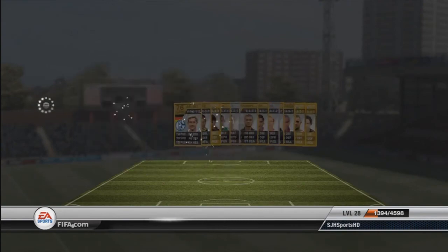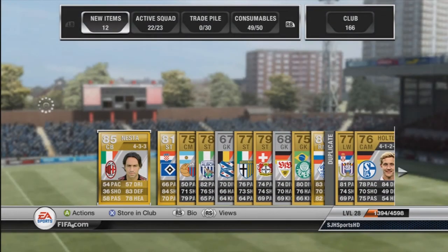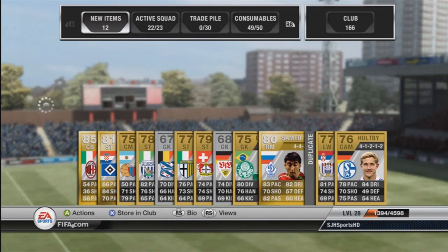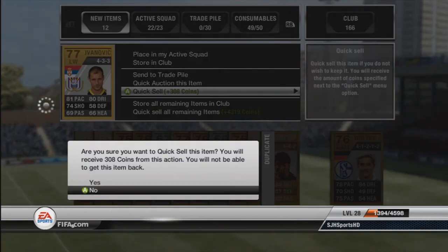So, Nestor — I forgot about this guy. As you're probably well aware of my series, I am making a Serie A side, and Nestor will fit the build perfectly. Then I'd have to go and buy myself a couple of duplicate cards there as well and get rid of them.